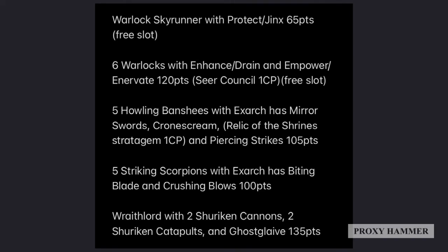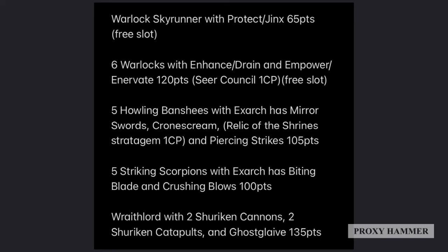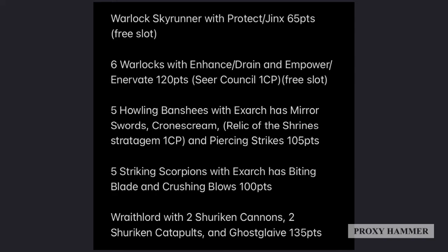We also have five Striking Scorpions — the Exarch has a Biting Blade and Crushing Blows. This unit is meant to be used in conjunction with other units to take out isolated enemy targets. Striking Scorpions are very good at taking out characters and killing units with invulnerable saves due to their ability to deal mortal wounds. Lastly, we have a Wraith Lord with two Shuriken Cannons, two Shuriken Catapults, and the Ghost Glaive. The Wraith Lord's job is to support your Aspect Warriors against targets they cannot handle — heavy vehicles and heavy monsters — which it can take out at range with Shuriken Cannons or in combat with the Ghost Glaive, which absolutely demolishes big targets.